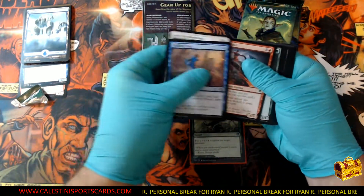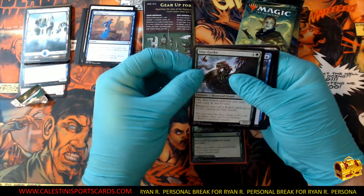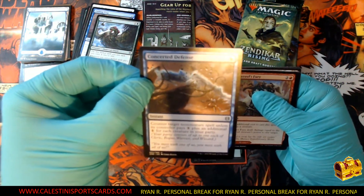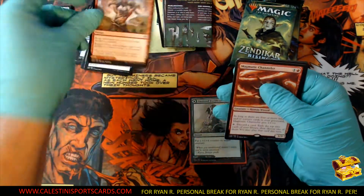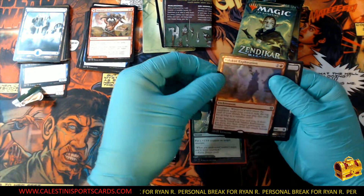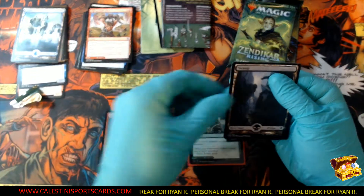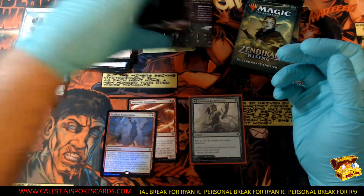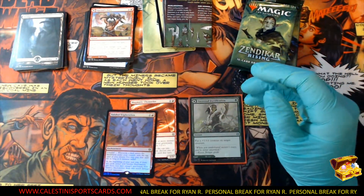Got your commons, getting right into your uncommons. Fine Gecko, Concerted Defense, Kazoo's Fury — don't forget all cards ship, guys, including these base cards. Oh nice — Magmatic Channeler! And you have a very nice Valkut Explorer. Great hit, guys, great hit! Your swamp and another arena code — we'll drop those lands in this pile.